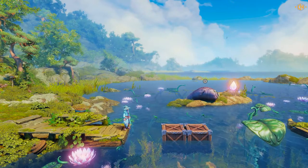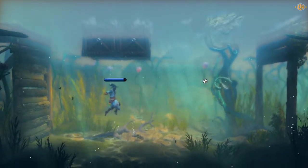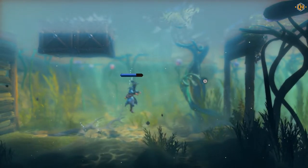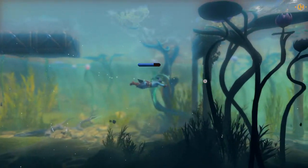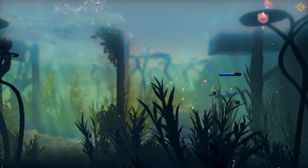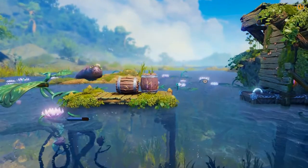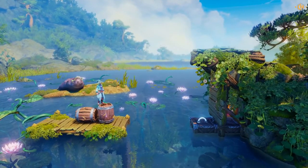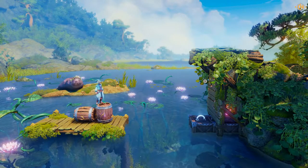Let's try the no breathe underwater option. We're going to click on the numpad key and activate it. Now we can swim and dive freely as much as we like. Let's try the super speed option — press numpad 6 and activate it.